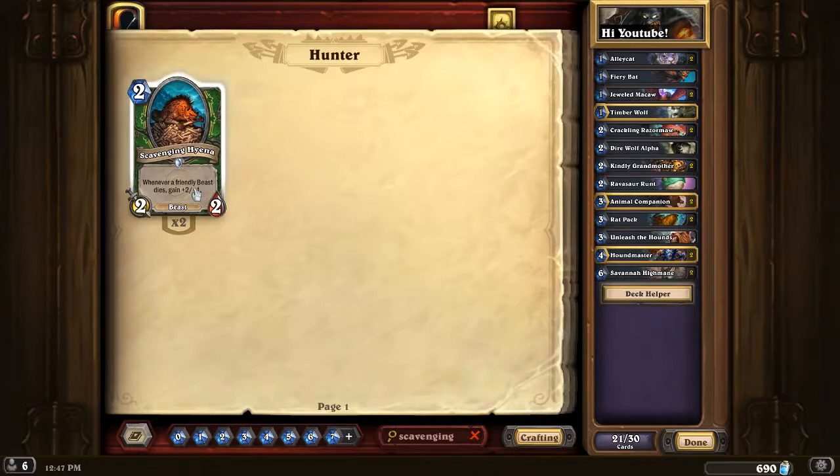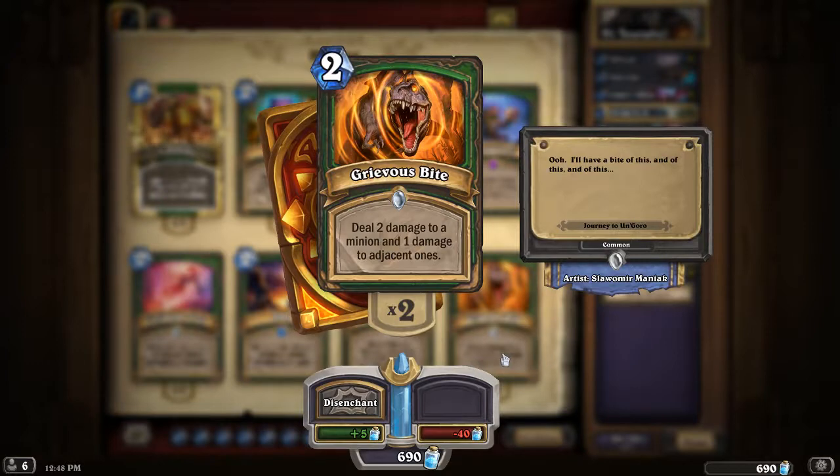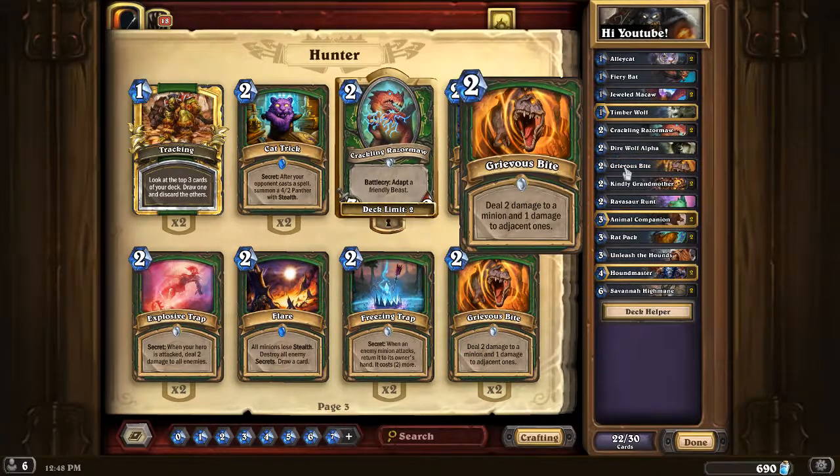Scavenging Hyena — I really like that this card sees a lot of play. It can create really big threats, especially with Unleash the Hounds, and it's great in combination with Rat Pack. If you are running Scavenging Hyenas you're probably running Rhinos as well. Then we have some removal — we got this new card called Grievous Bite. People are pretty much winning the mirror matchup with this card, and it's pretty good against early aggression as well. I like it since we lost Quickshot. I'm going to run it as a one-off because running 2 can make for some really clunky hands.